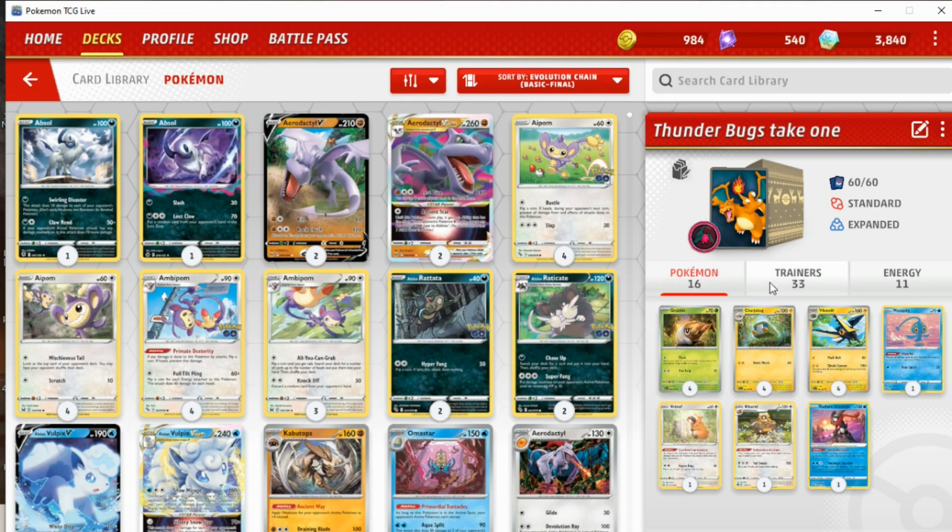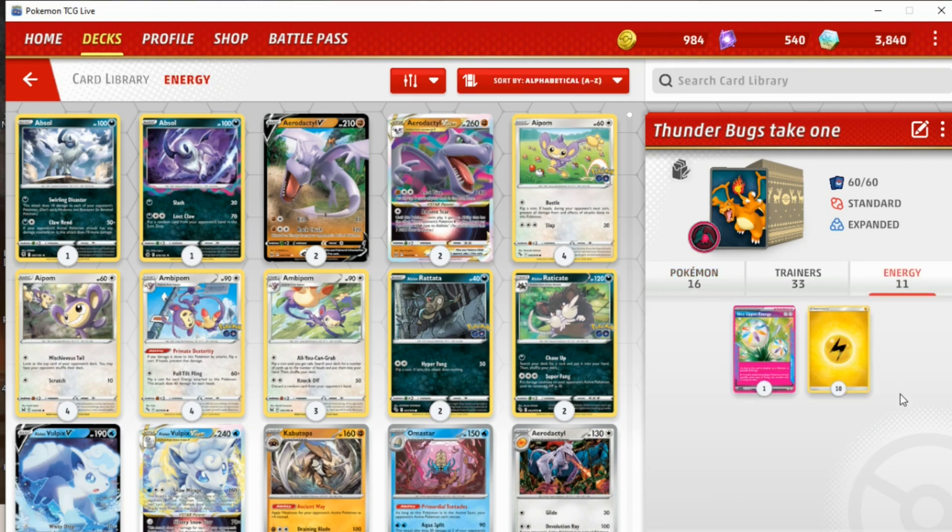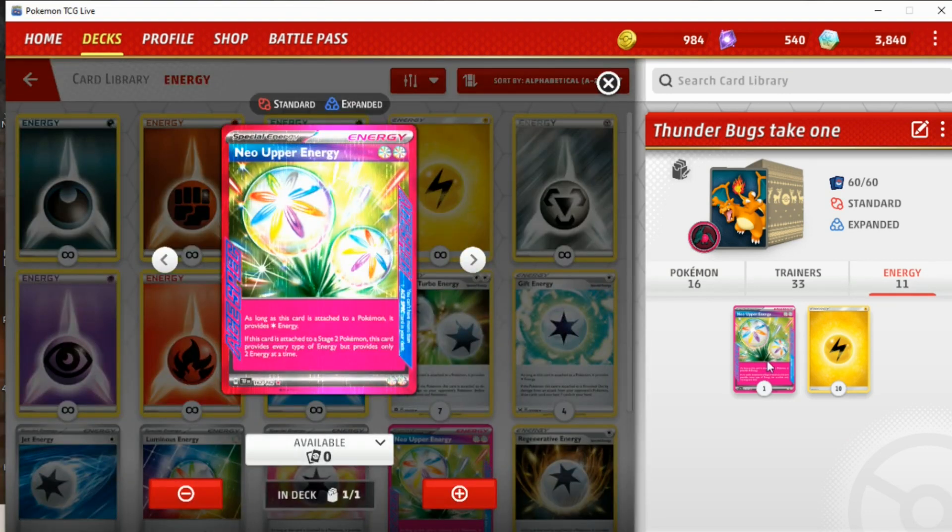Deck space is tight. So for energy — I've got 10 basic Lightning energy and one Neo Upper Energy, which might seem a wee bit excessive. I've often thought about removing Electricity Generator from this deck and just playing less basic Lightning energy, then maybe swapping Neo Upper Energy for a Maximum Belt. But whenever I've tried that out, it feels like you don't have enough energy and enough ways of accelerating energy in order to actually try and stay in the game and win games.